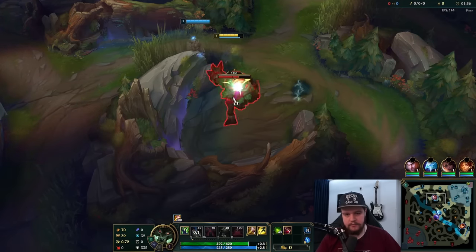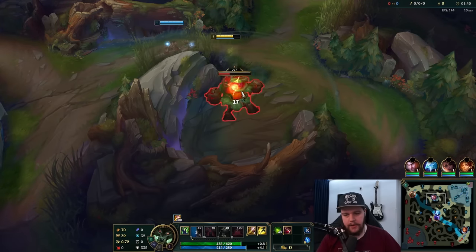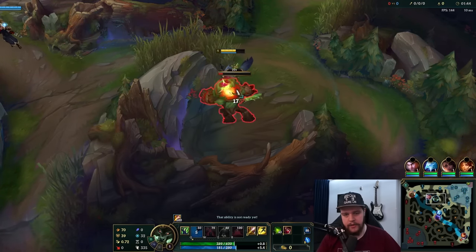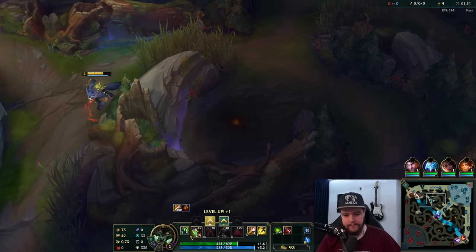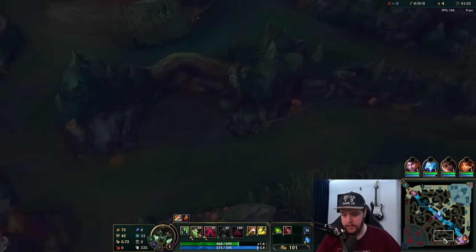I'm not going to smite this camp — I'd rather have smite up for either the blue or the Gromp within the jungle for the enemy, because that's going to benefit me more. I'm just going to move over instantly. Shyvana is a champion that will just full clear.